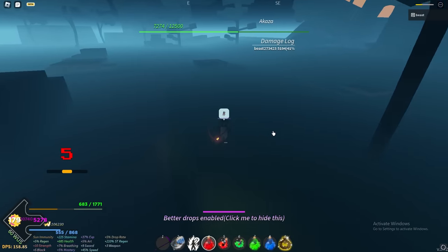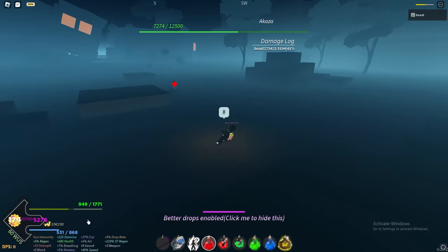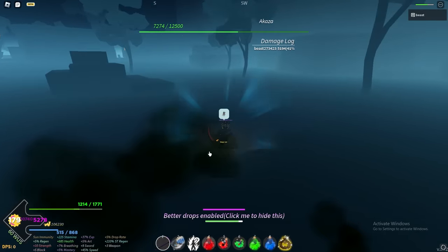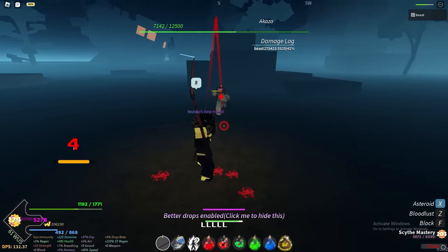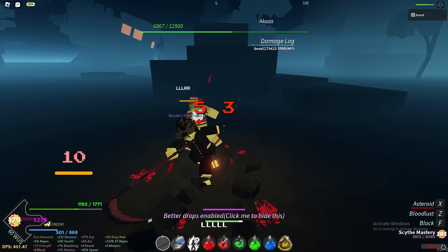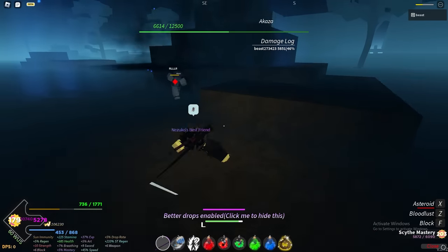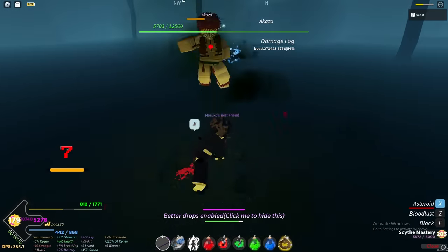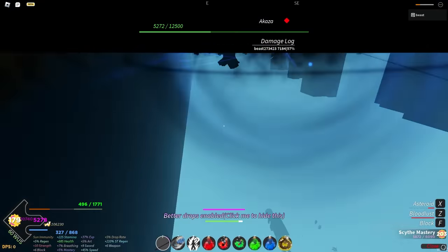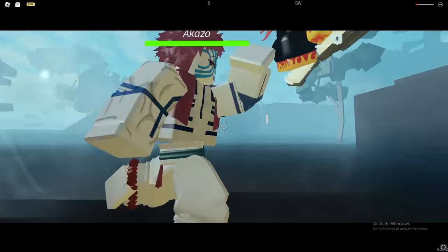I'm getting pretty low here — I'll show you what I do. I pretty much just run and pop a potion, keep dashing away. This is why having 45% speed plus Reaper is very good because Akaza can't catch up to you. Then I just run, heal, and he's still low because this boss doesn't regen full HP when you get out of combat. Back to the wall and this should be pretty easy. That actually got close at the end there, but I beat Akaza — solo, pretty easy, very underleveled.